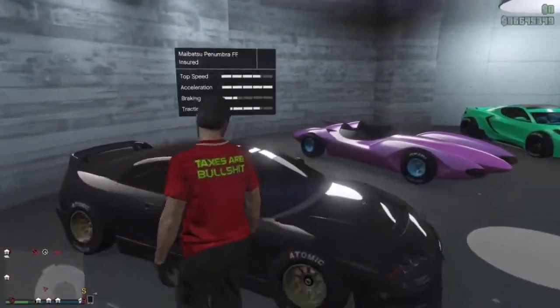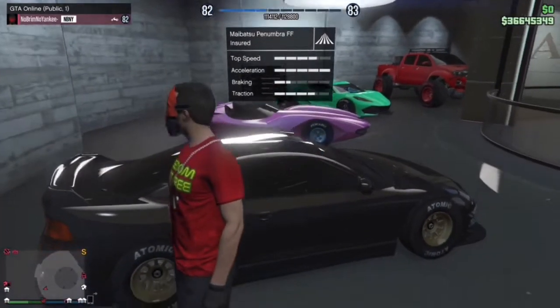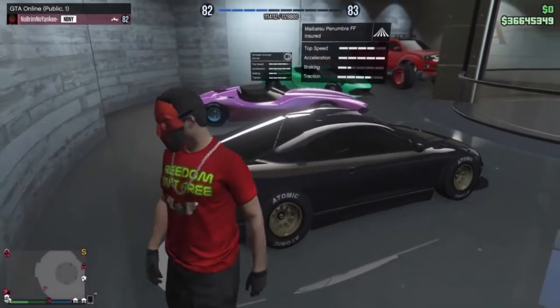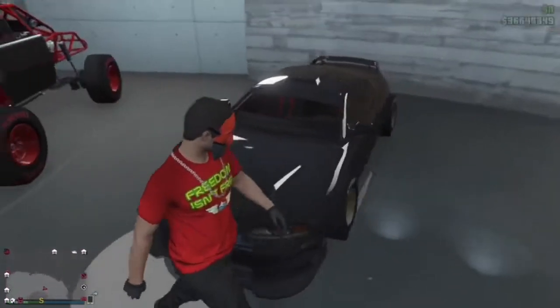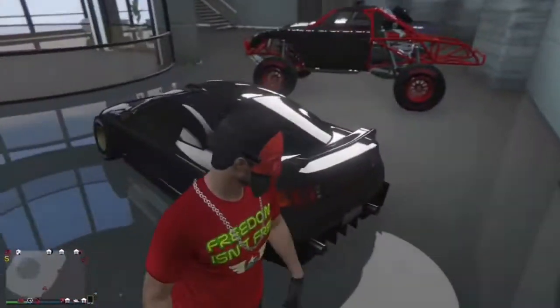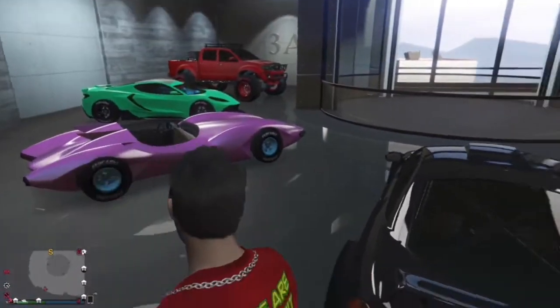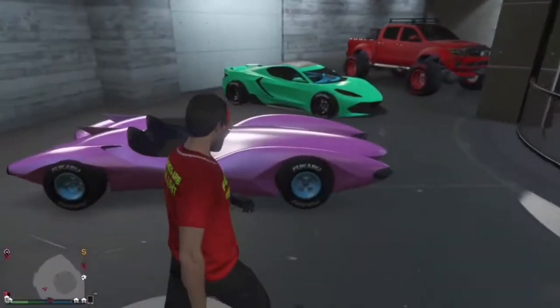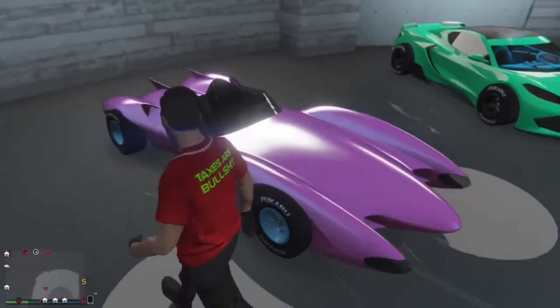Next vehicle we've got the Penumbra FF. This one is on F1 wheels and has Yankton plates — don't ask what the thing on the number plate says.